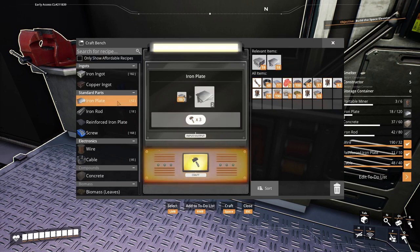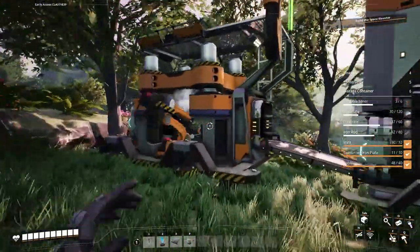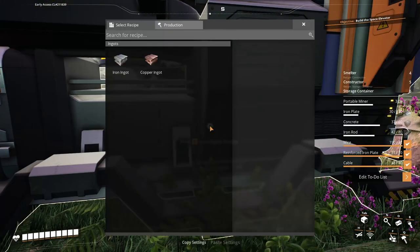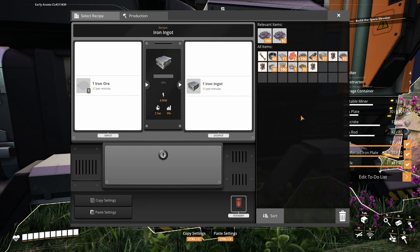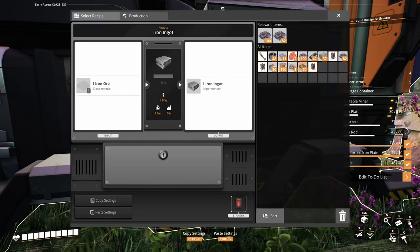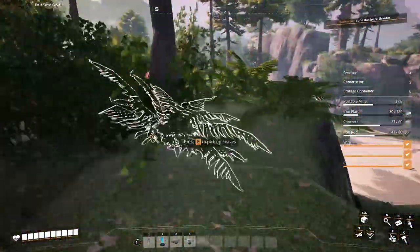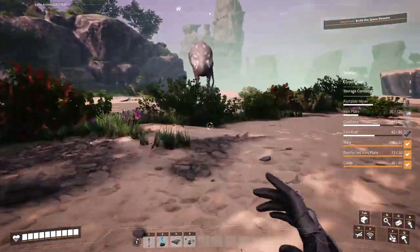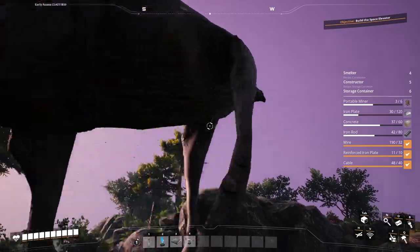Since we're gonna need more iron plates than anything else, let's prioritize iron plates. I don't see it as annoying — just have it start making iron ingots at the same time as the copper wire is being made. Anyway let's get over here, go past our odd whale friend.